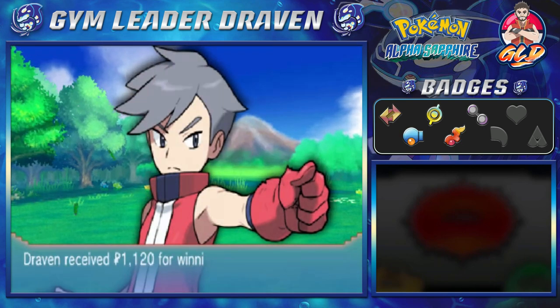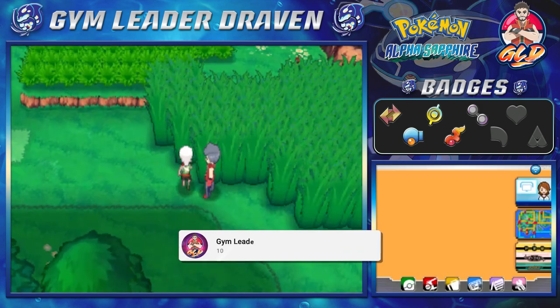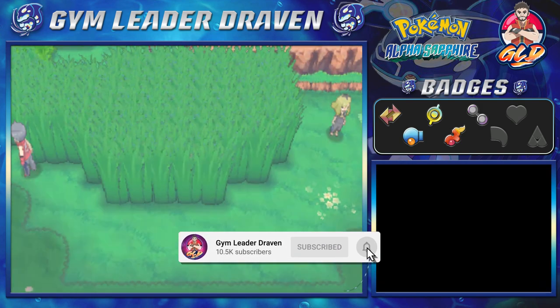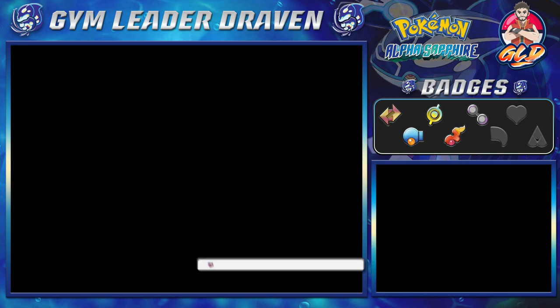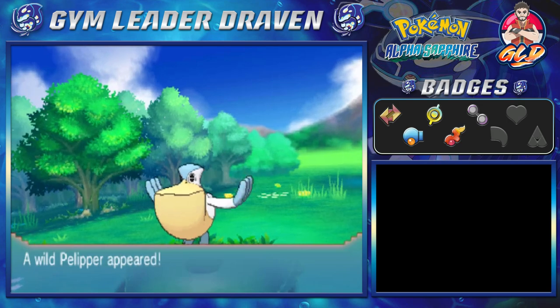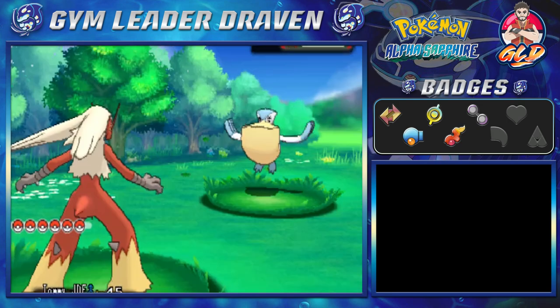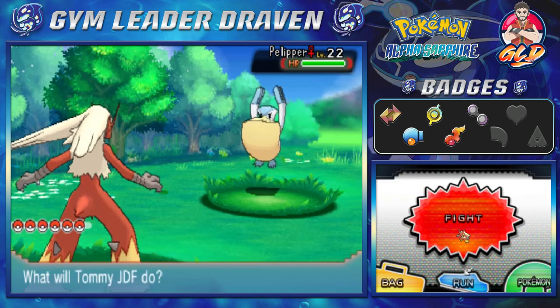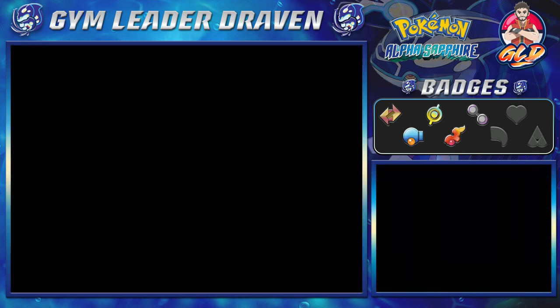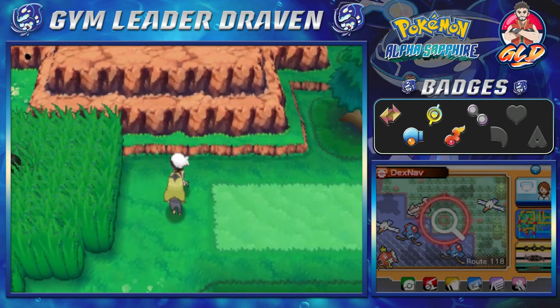Before we go up north, we're probably going to want to put on some repels because we'll be passing Pokemon we don't really need to battle. We don't want to battle Pelipper either — that's not a good idea. So let's go right ahead and battle the next trainer.